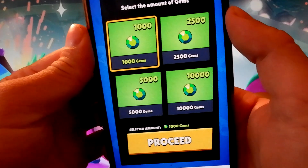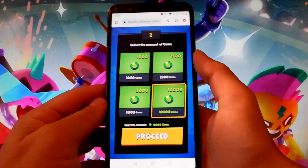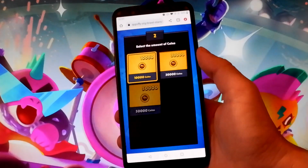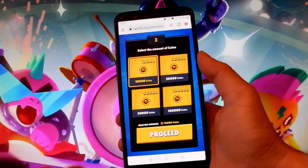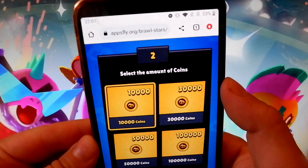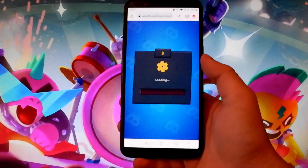For this tutorial I'm gonna choose ten thousand gems, but you can choose more or less. Then you need to tap on the proceed button again and go to the coins window. As you can see, you can get anything from a thousand to one hundred thousand coins. I'm gonna choose ten thousand and tap on proceed.